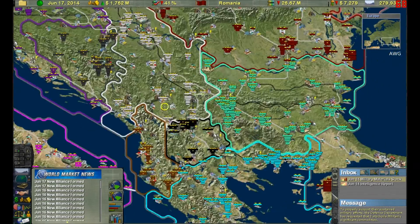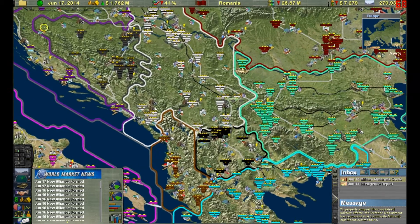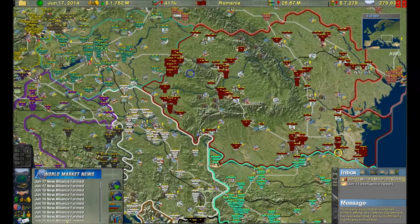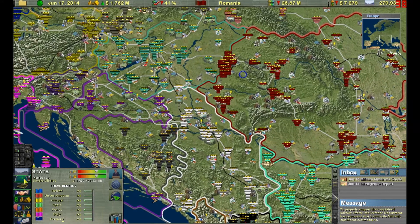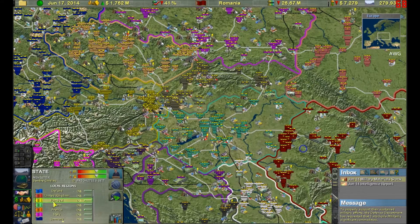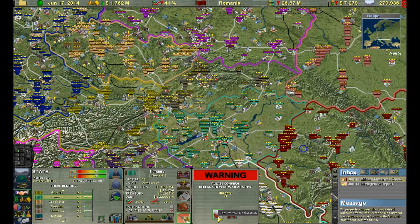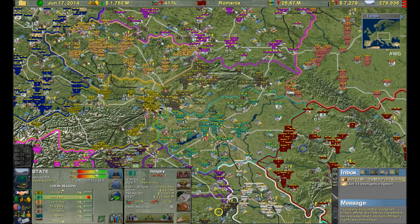Kosovo and Montenegro — some of the newer European nations — are not included, because again this game was made around 2005. To declare war you go to 'State,' look for the nation — it's not organized at all. You've got Ireland, UK, Germany, Benelux, and Hungary is right there. You go there, then to 'Enemies and Allies,' 'Current Relations,' and click 'Declare War' with the missile icon.